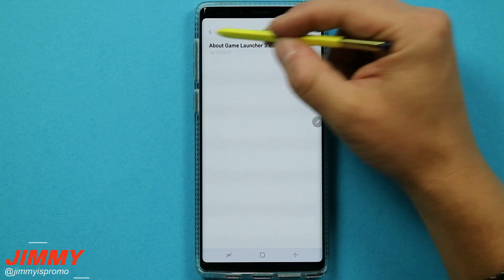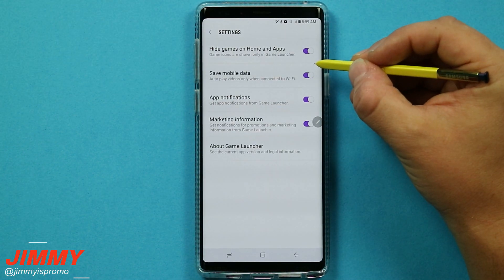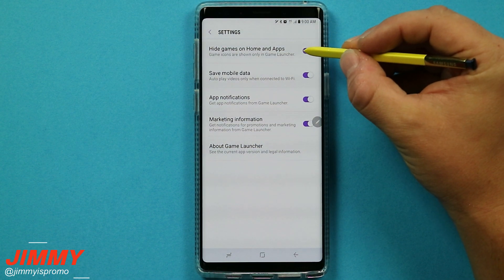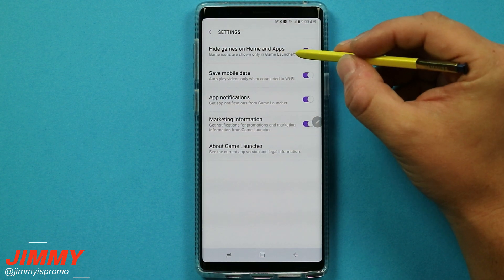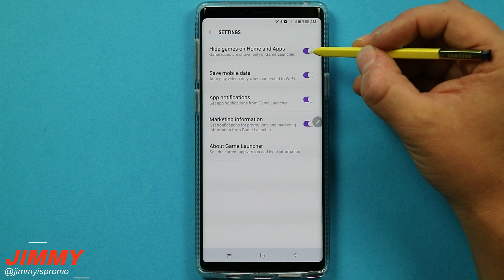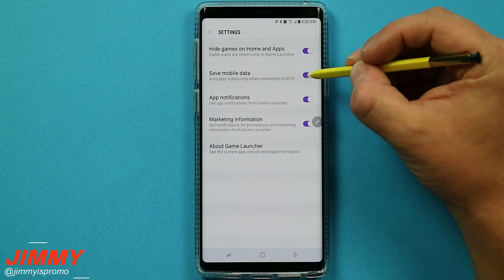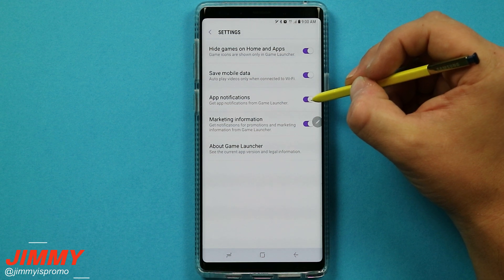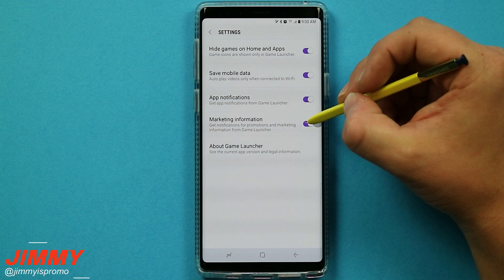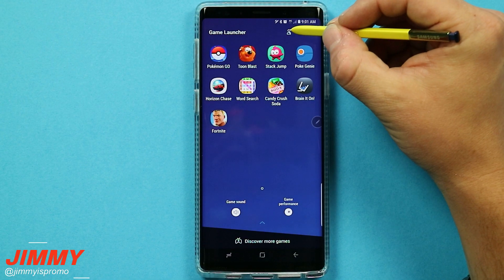You also have announcements, which is information from Samsung usually about updates for the application. Inside of settings you have a few toggles: one for hiding the games on home and your application tray, one for saving mobile data so videos play only when connected to Wi-Fi, and options to turn on or off app notifications for game launcher or marketing information pertaining to game launcher.